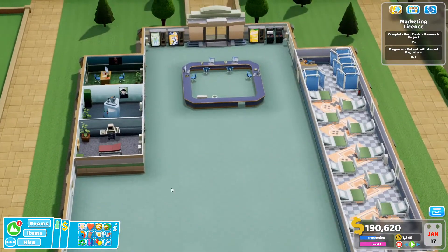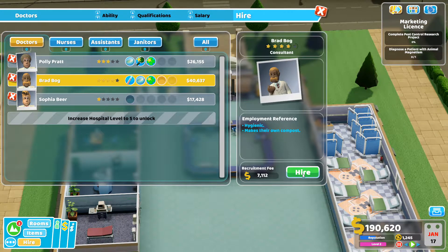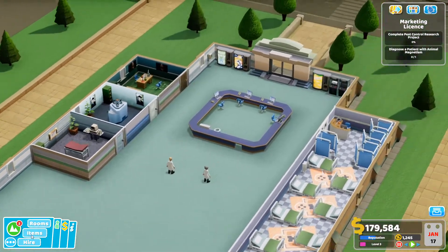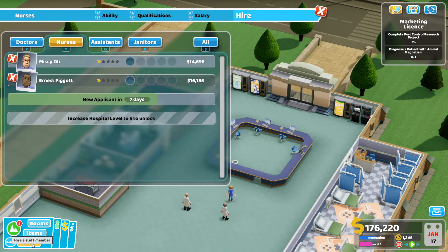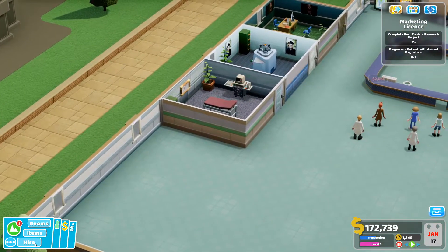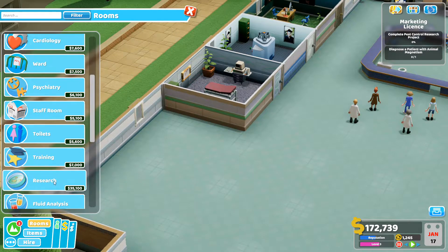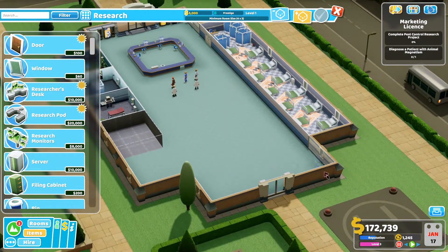Let's hire staff. We need doctors — here's a GP. I need research staff too, I'll do that in a sec. For nurses, you are the only one worth trying right now. And janitor — good, we got a ghost hunter, excellent. I need a staff room and toilets too, I forgot about that. Research room has to be bigger — it's four by three, I can do that, that still leaves room for three by three right there.